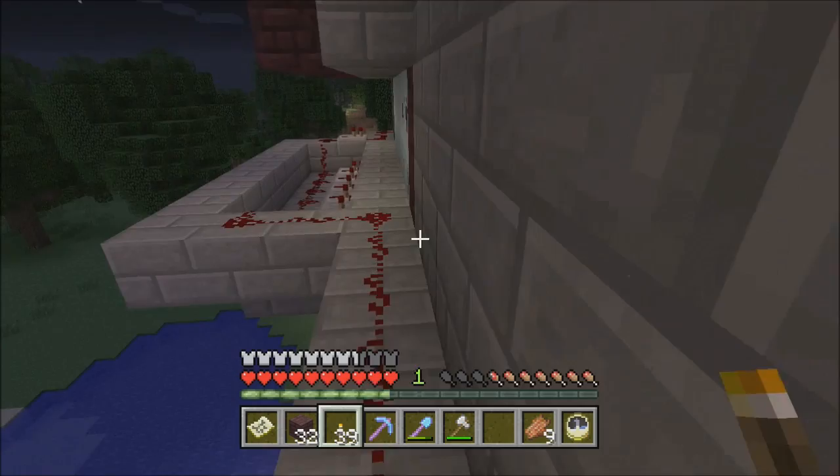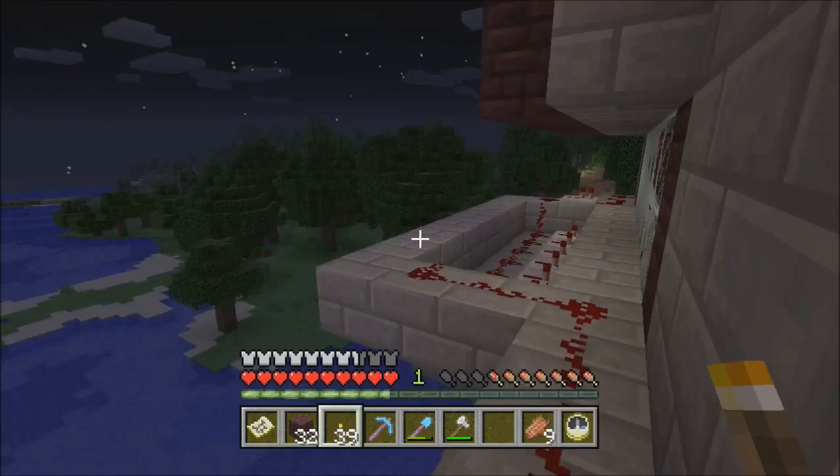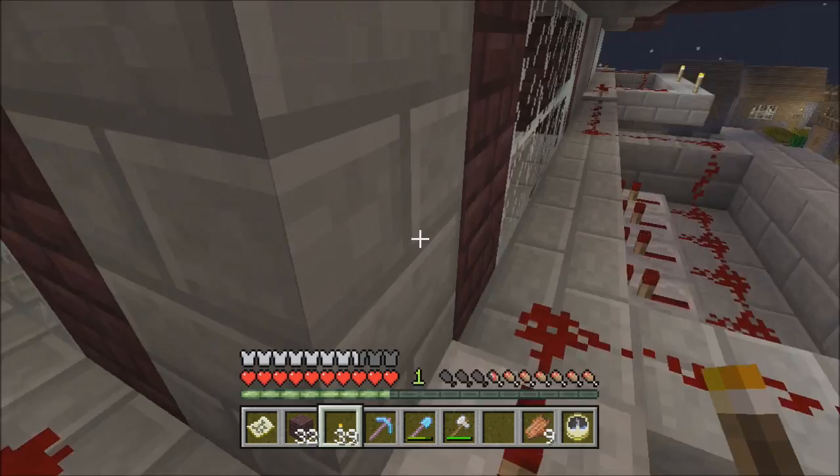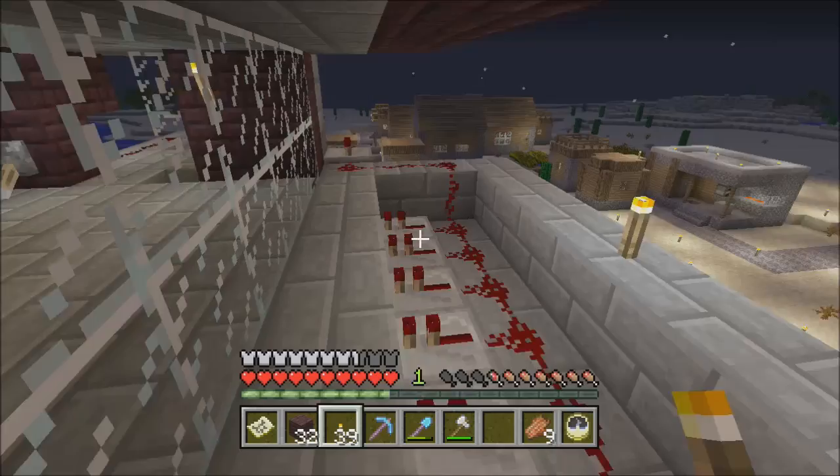I left the redstone exposed because this is a facility and I think it looks very industrial to have redstone showing and glowing. This place looks pretty cool at night with the redstone up here glowing. The repeaters are in locations where the connection would die — a repeater sends it another 15 blocks and we just keep going around. If I wanted to, I could do the same thing I do with the security doors — adjusting the repeaters so the shutters open staggered rather than all at once.